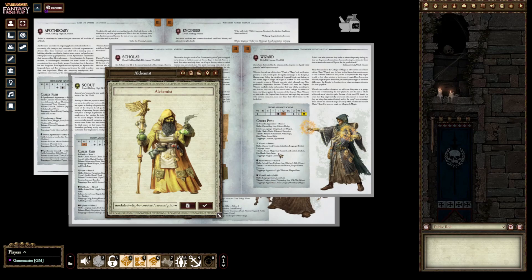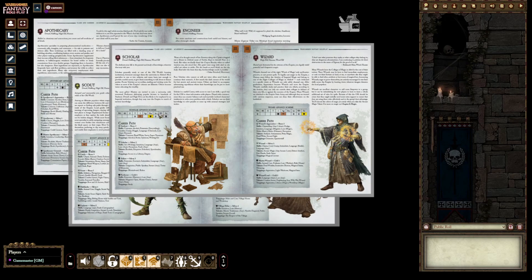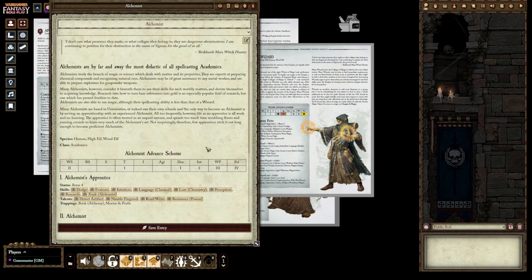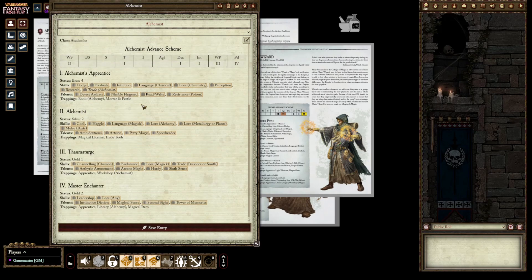Some careers work well as generic templates — like Artisan or Scholar, which you can easily flavor as a blacksmith or carpenter. But the wizard career feels more like a generic battle wizard rather than a proper alchemist. That's my reason for creating a custom career. I drew from the normal wizard career, first edition alchemy, the apothecary, a little of the artisan, and a bit of the engineer to come up with this design.